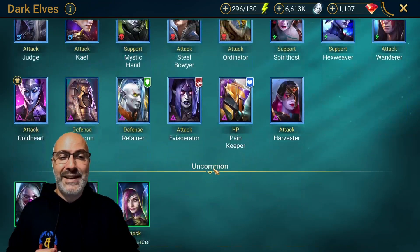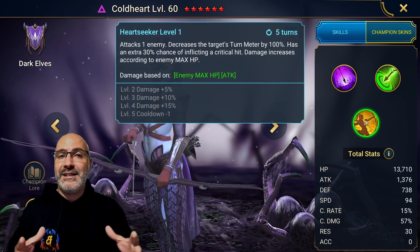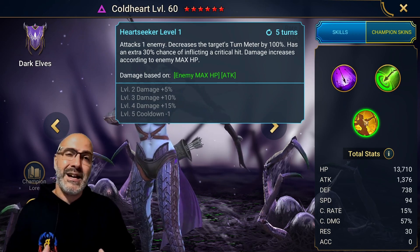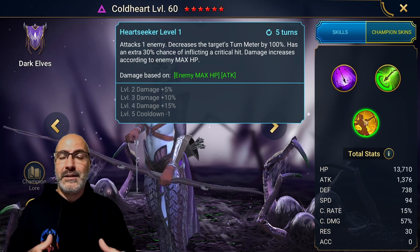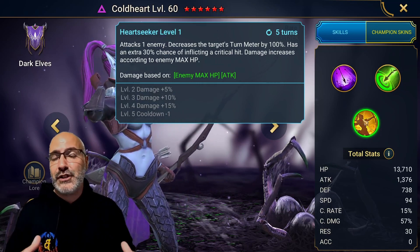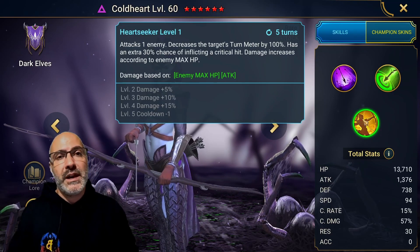Coldheart is one of the best champions to do this with because her A3, Heart Seeker, is an enemy max HP skill that does more damage off of crit damage, not attack. Attack helps a little bit but not a lot. It has some pretty big numbers behind it, and she's a champion that's relatable to everybody.